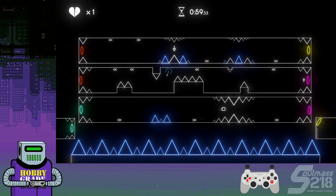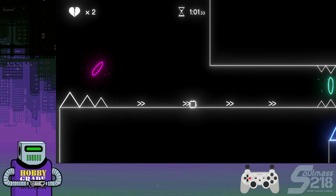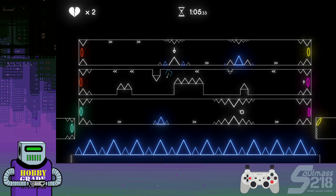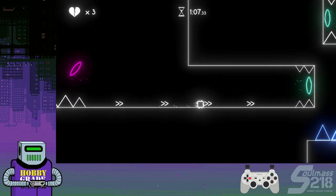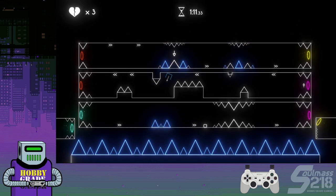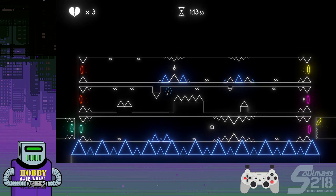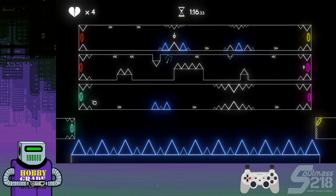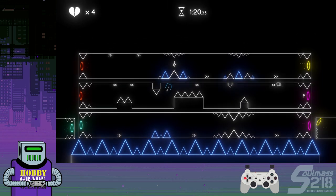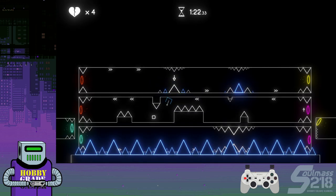One of the worst rooms — those spikes on the top and bottom. This is all going to be muscle memory. When I talk about those spikes, I mean the set of five on the top and bottom. When you're moving full speed, you're just going to have to learn the muscle memory for jumping over those — they'll kill you every time until you do.